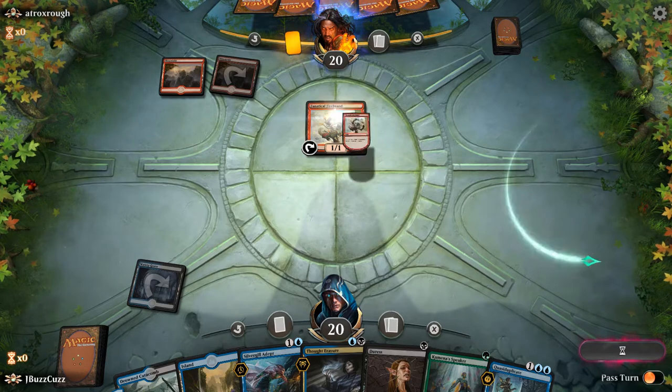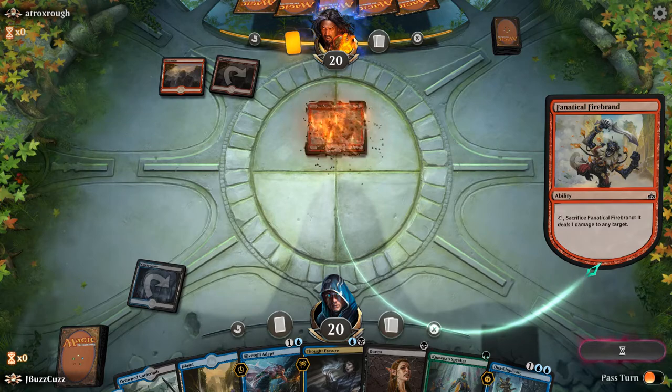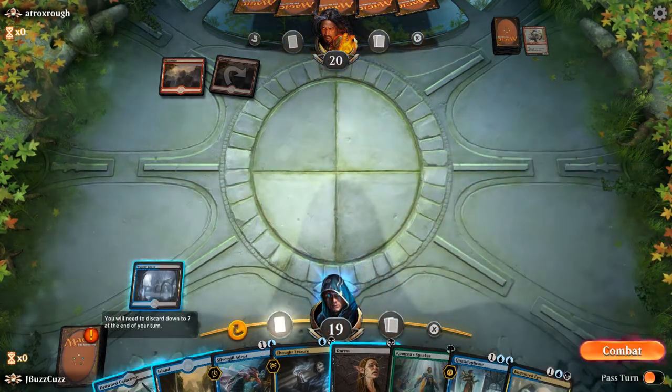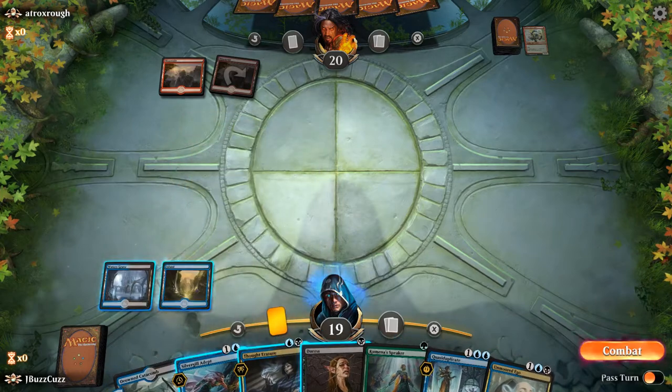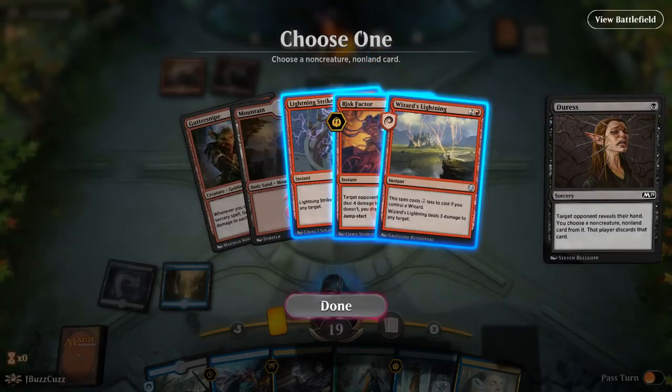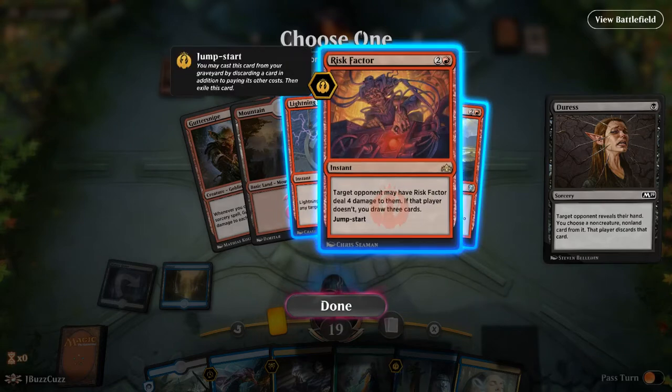But the best thing that we can do here is... wait, what? Opponent popping it off. I think we're going to play more of the blue-black control route here and get rid of... So we'll get rid of Risk Factor.